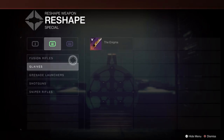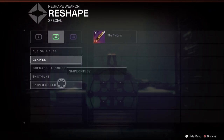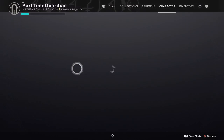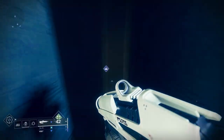To get weapon crafting started, the first thing you need to do is complete the initial arrivals mission. Once you complete that, you'll go back to the Enclave on Mars where Ikora is. She will give you a relic mission that will actually give you the first pattern for your first weapon, which is your glaive.